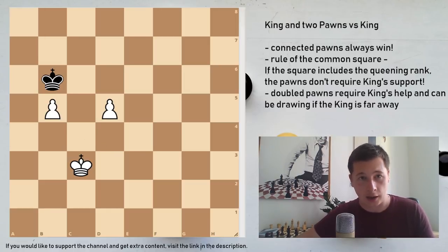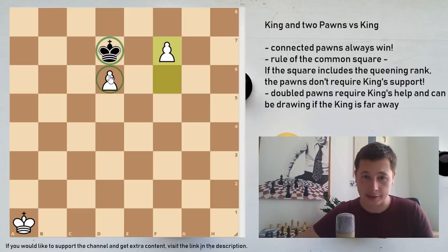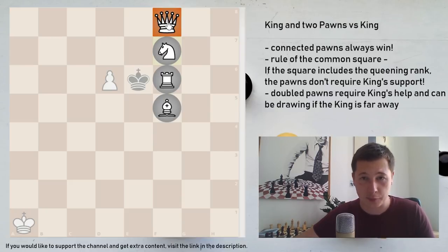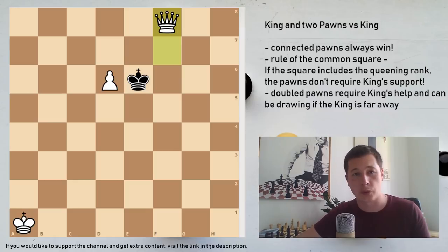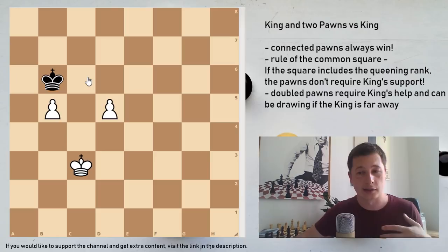That means that the white king is at some point going to have to help his pawns to the queen. On the other hand, if the pawns which are one square apart have a common square that comprises the 8th rank, they simply don't need the help of the king, and these positions are going to be the most easily winning. In this case white can simply play the move f7, and you can see that the black king can never take the d6 pawn - it cannot approach via e7 or via e8. Its best move is probably to play e6, and then white simply queens. So the rule of the common square is extremely important.